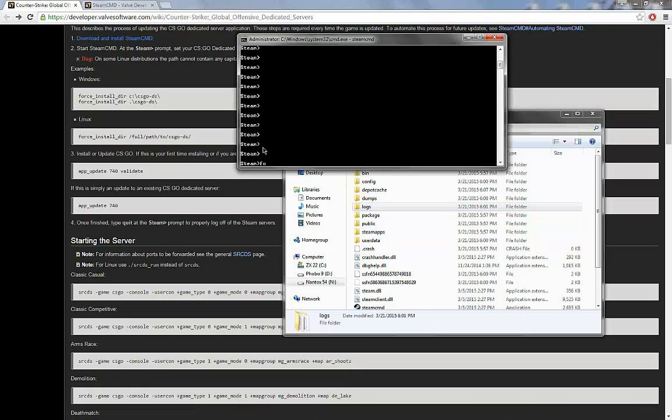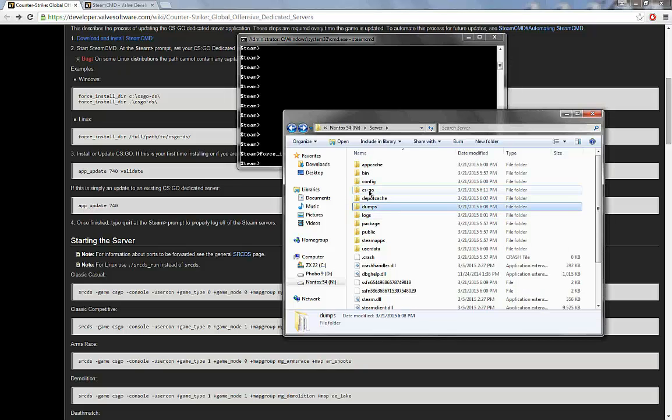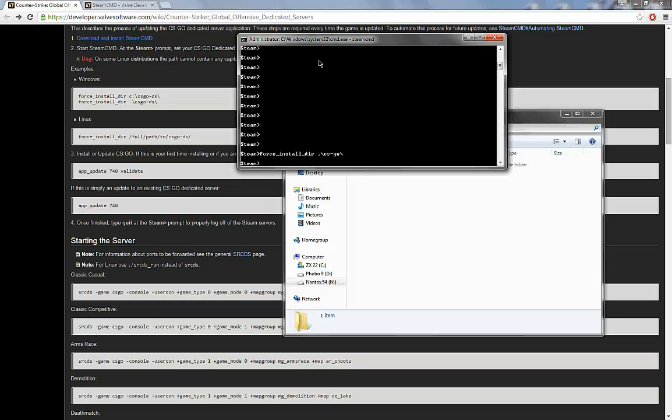So we will type in force_install_dir, then dot backslash, and I'm going to call it cs-go. That'll work for us. And yes, cs-go — the folder is created.